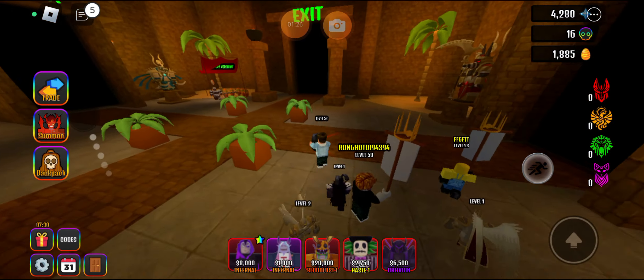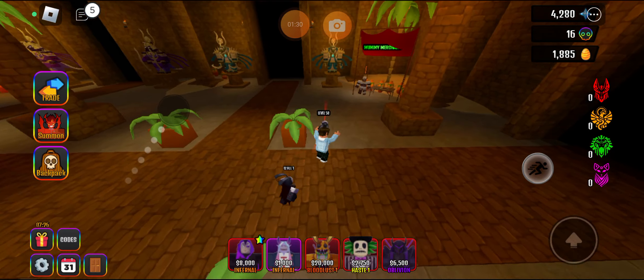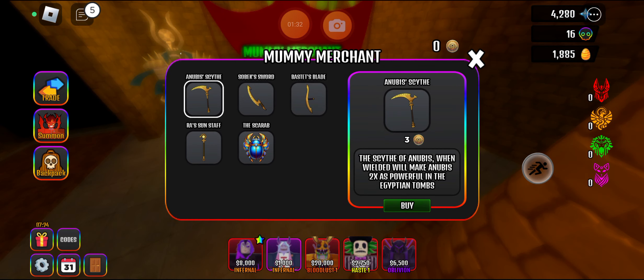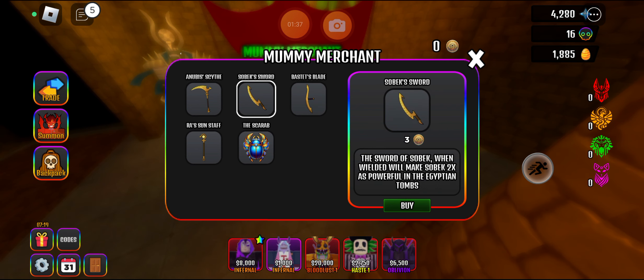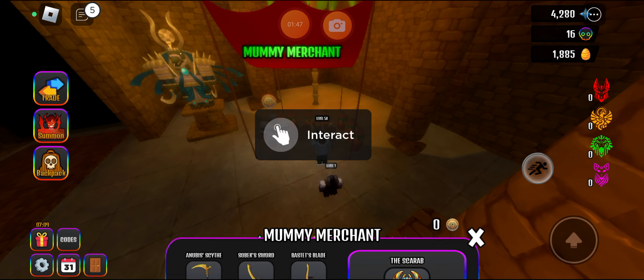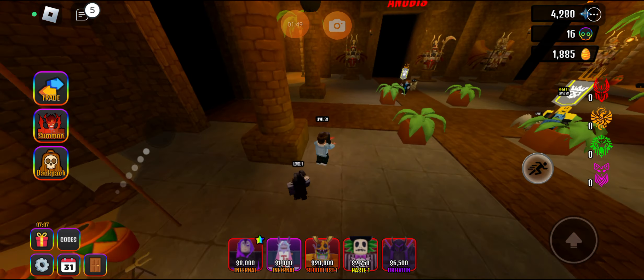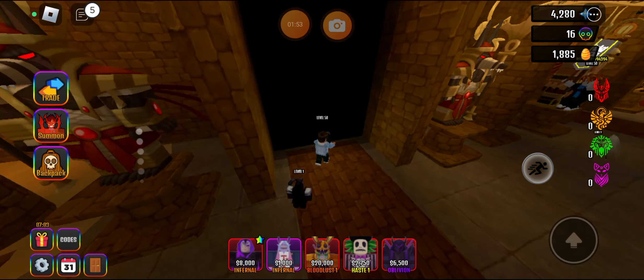First we're gonna do King Anubis — but wait, I forgot about the merchant. You can get tokens by beating the maps, and you can get items here: Sobek Swords, Anubis Scythe, Bastet's Blade, Ra's Sun Staff, and the Scarab. I don't know exactly what they do yet. But let's do Anubis first because I think he's the coolest.